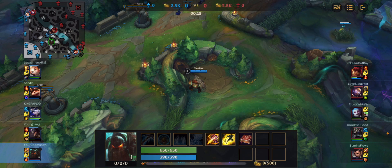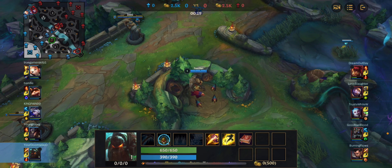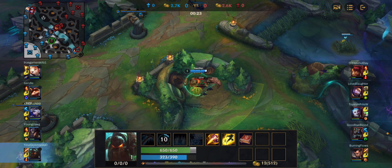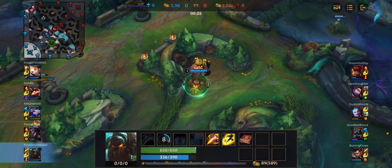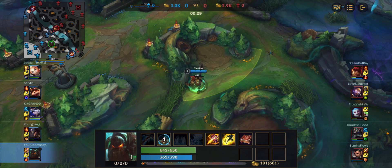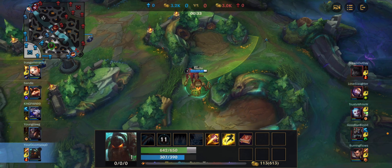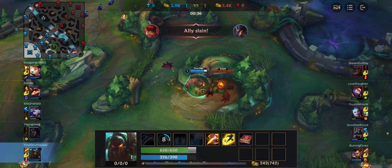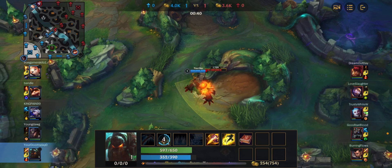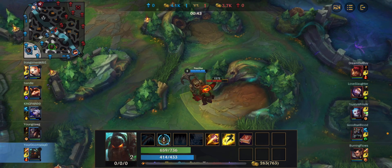We're gonna start off clearing these Raptors over here and I'm actually not exactly too sure what the perfect Nautilus jungle clear is. I think this works really well just because look at that damage, look at how fast I cleared this camp. I played this champ last time like over a year ago so it has been a hot minute, but look at how fast you clear that. With your second ability you get so much attack speed and AoE damage that you can clear that so so fast.